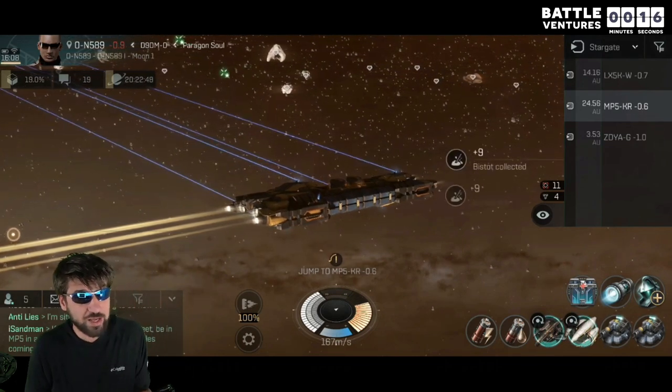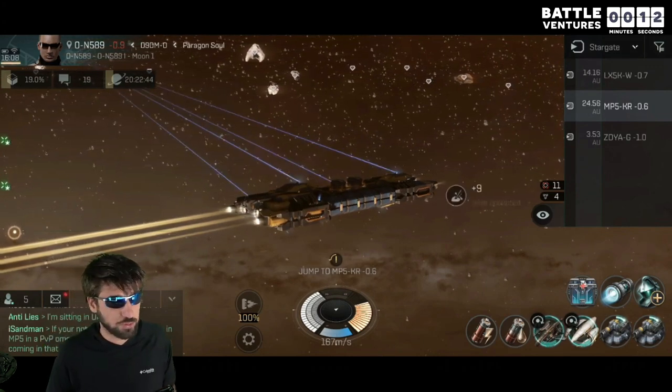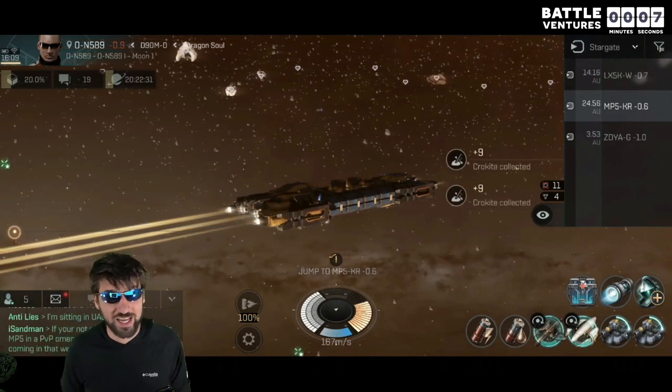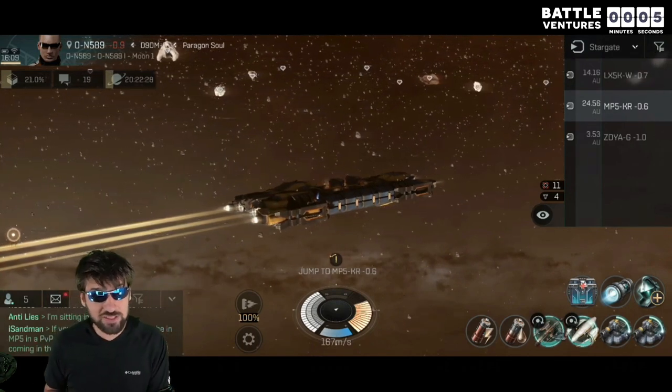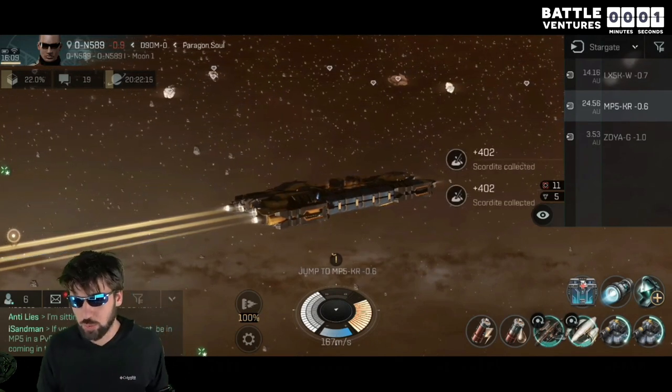Often they will continue to attack because you are in mining vessels and they think they can win even though they are outnumbered, but when three ships are draining the energy of one, they zero out pretty quickly, which means they cannot shoot their weapons, activate their defenses, and even their warp disruptors will stop working so that you can run away with one of your ships.